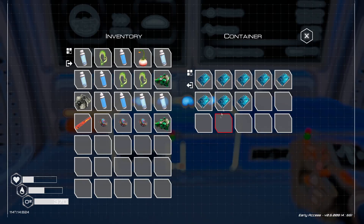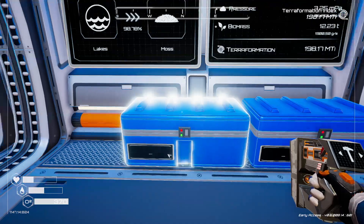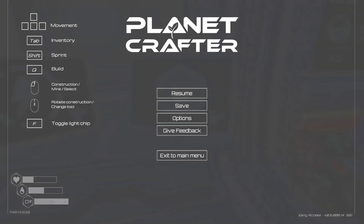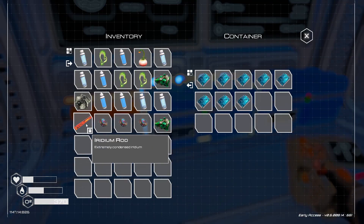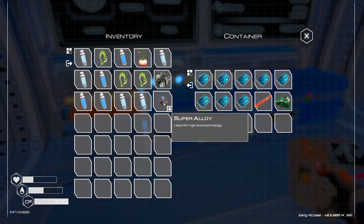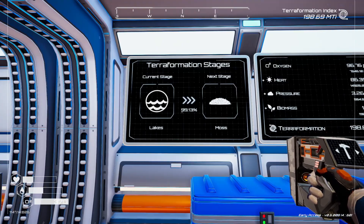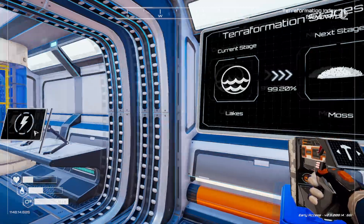We are getting so close to the next level. Let's go see about taking these and see if we can open up anything — decode a blueprint. No more blueprints to decode for now. We're getting ready to go over to the next level, which is going to start getting the moss. We're so very, very close — I'm just going to hang out and see what we're going to get.